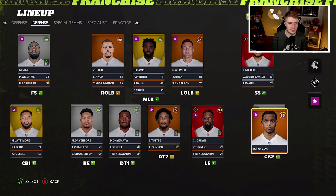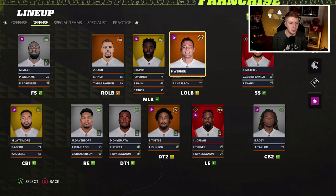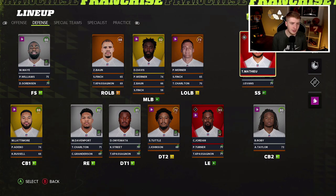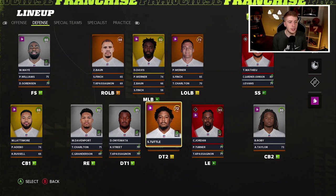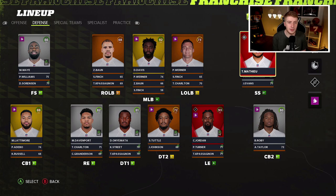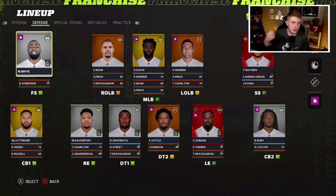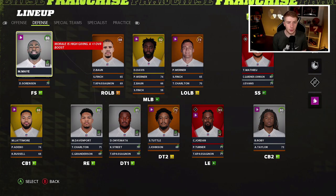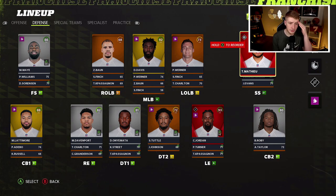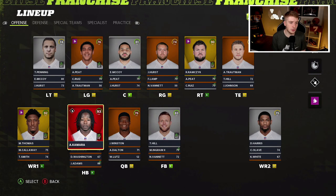On defense they got Alontae Taylor in the second round, and they made some other additions. This roster only has rounds one through four, so I'm not sure if the Saints even had a third or fourth rounder. Regardless, the Saints got better adding Tyron Mathieu — obviously a hometown kid from LSU. So Tyron Mathieu, CJ Gardner-Johnson, Marcus Maye — definitely a better safety core now that they lost Marcus Williams. That was a huge void, obviously replaced with a guy like Tyron Mathieu. This Saints roster is ready to compete once again.